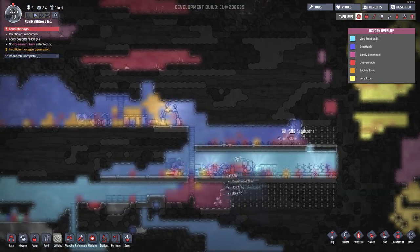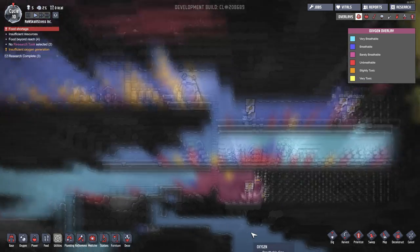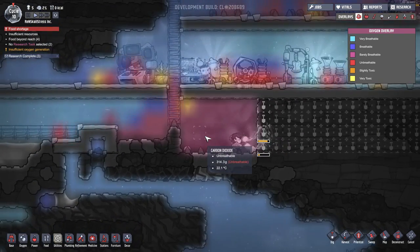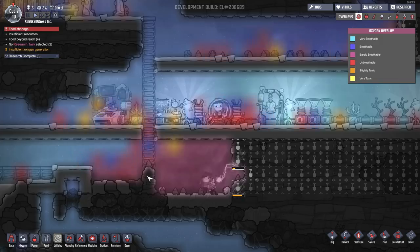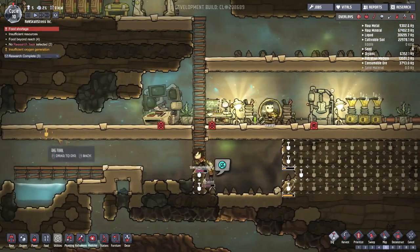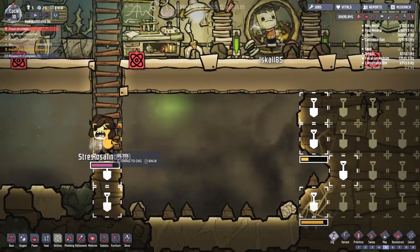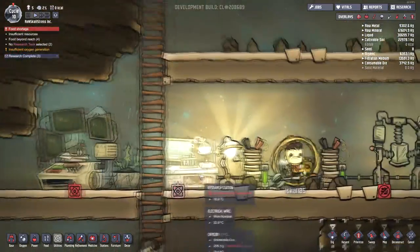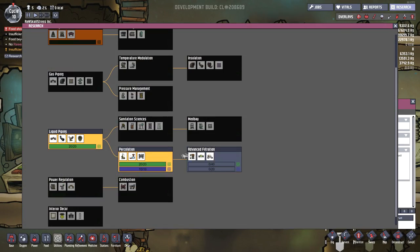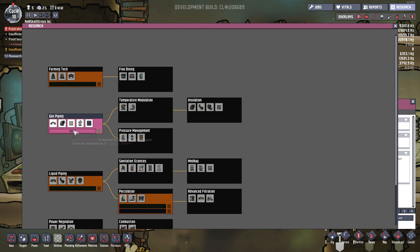The way this game works is that in this vacuum, these gases are going to start competing with each other. Look down here — how much carbon dioxide is here, this is pretty crazy, and probably not good for the colonists. We might want to dig these away so that oxygen can flow a little bit easier. They can't breathe down here — Stress is struggling. So we're going to have to really get going with pumping out all of these excess gases and liquids. Let's start researching gas piping.